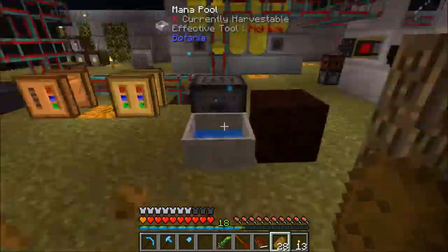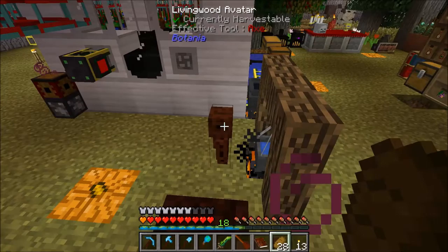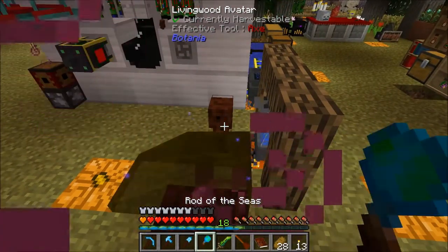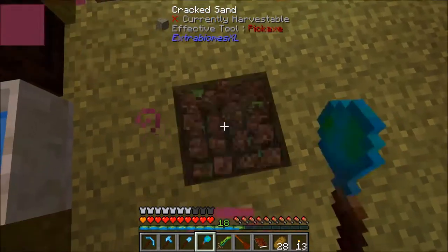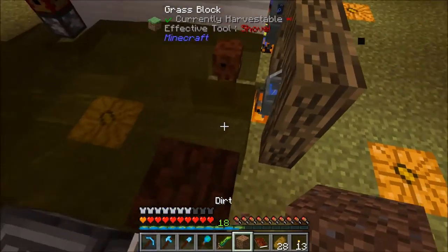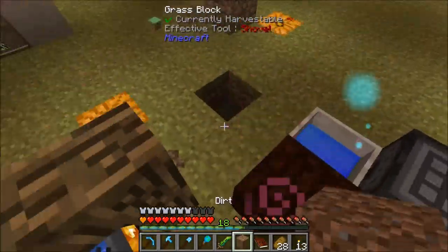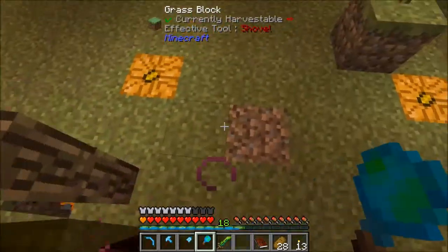The idea here is this little Living Wood avatar — we're supposed to be able to give him a wand or a rod, and he's supposed to use it. He's supposed to be able to use some rods as a way to automate something. But I have no idea how you give it to him — that didn't do it either.